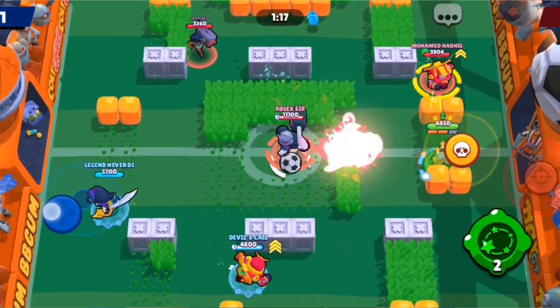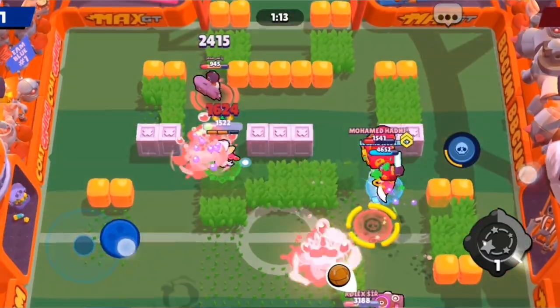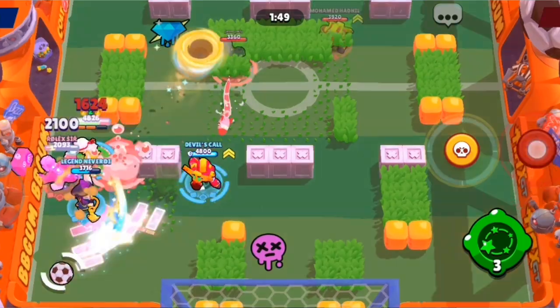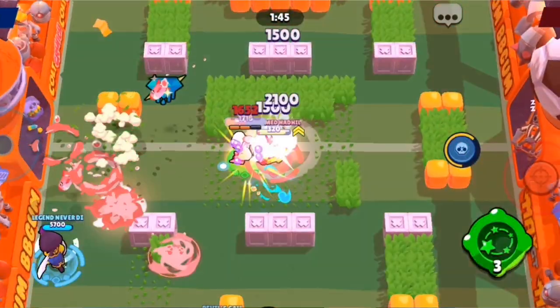Misdirection is not something a lot of people think about when playing Fang. It means you trick your enemies into believing you're attacking one enemy, but then you super towards another one. This is very useful for catching enemies off guard. Since Fang's super is very fast and you have your stun and burst damage, if you can trick an enemy into believing you're not focusing on them, you can easily super to them and be done with it.